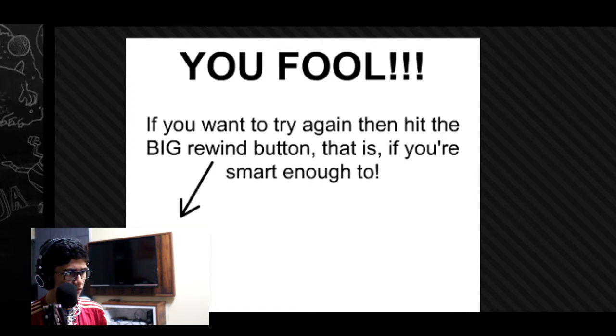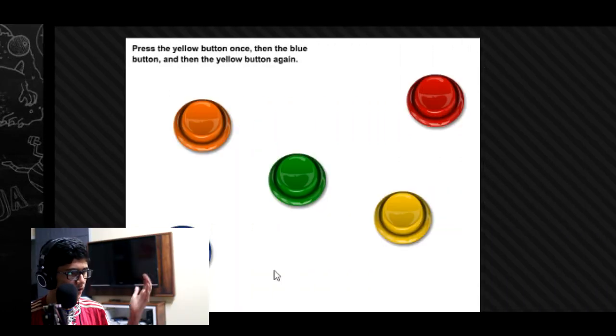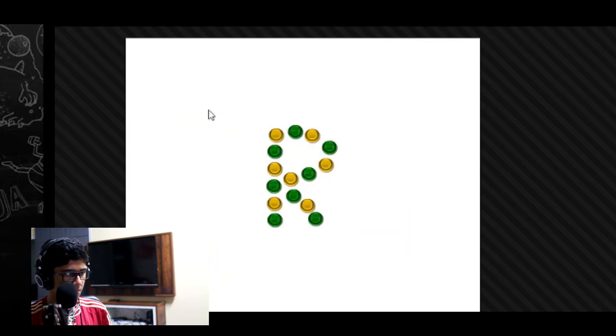You fool — if you want to try again. Oh my god, we have to go back again. We're here again. Press the yellow button once, blue button, and then yellow button. So yellow button — and the blue button — and then the yellow button.